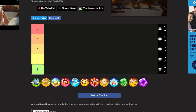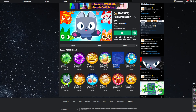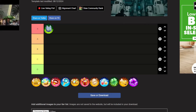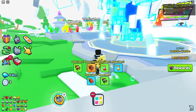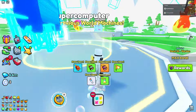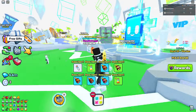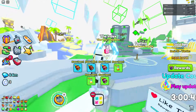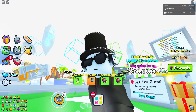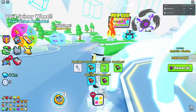First game pass on the list is Auto Farm. I'm going to go ahead and put this in S tier. Auto Farm costs 175 Robux, and basically it makes your pets stay in whichever zone they were in last, which is insanely good. As you can see right now, I'm in the void world and my pets will stay in the final zone over there farming, just because I have Auto Farm.